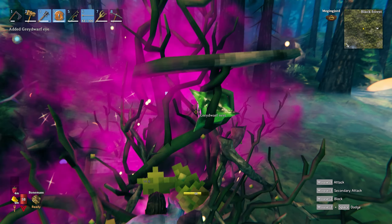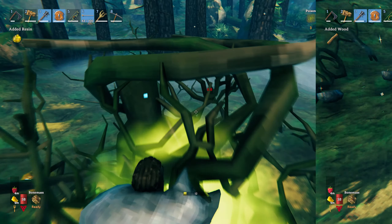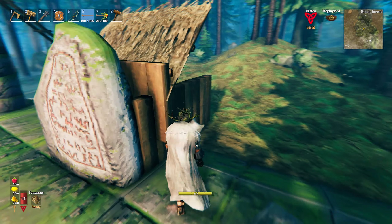To summon the boss you're going to need three of the ancient seeds. You can get these seeds off the gray dwarf roots, and you can also get them from the gray dwarf nests. You'll find these quite easily - they give up a strong purple glow within the black forest.